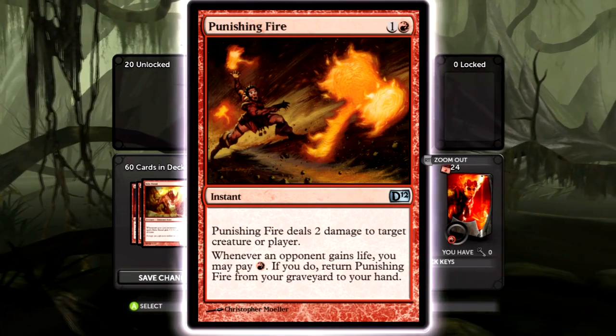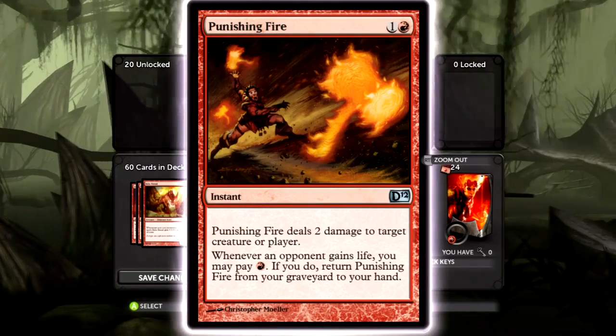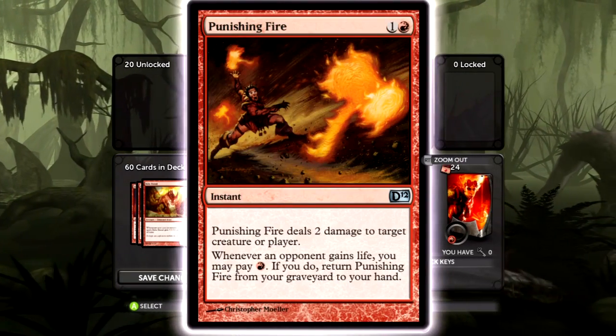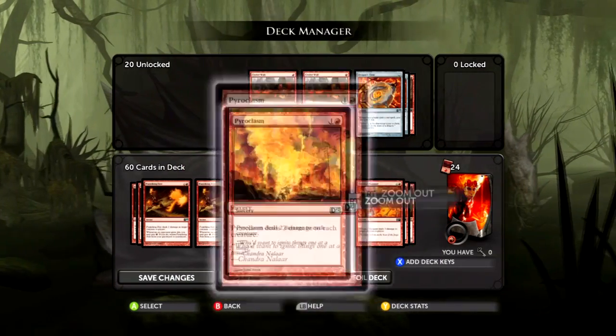Punishing Fire is a two-cost instant that does two damage, which is already good enough to be in this deck. But the fact that it also has that gain-life recursion mechanic — especially if you're playing against March to War where they gain so much life — makes it really, really beneficial.